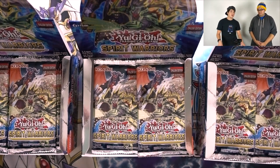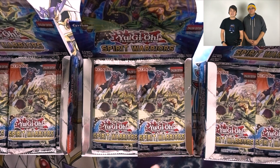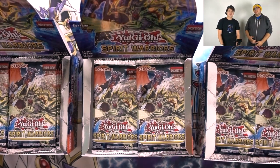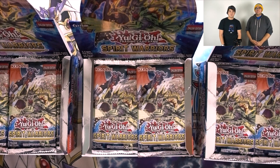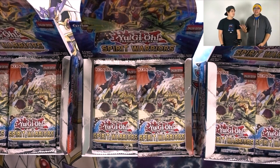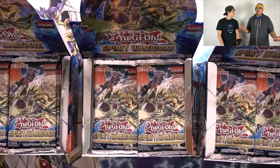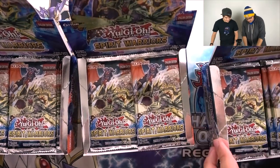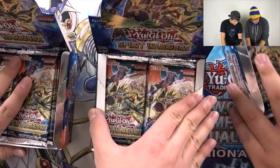Alright guys, we're going to be opening up all three boxes at the same time. Remember to like and subscribe for more Yu-Gi-Oh content if you like this channel or this video. We're going to hopefully pull all the Magical Musketeer stuff for Franny — he wants to build the deck. I want all the Six Samurai stuff. So let's go ahead and start opening these boxes and see what the ratios are.